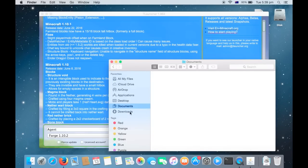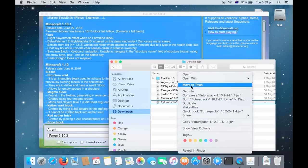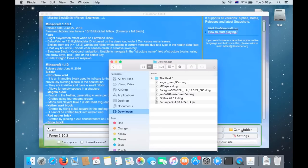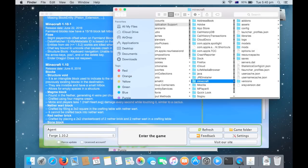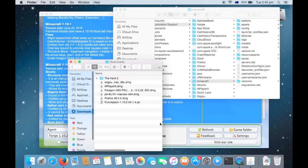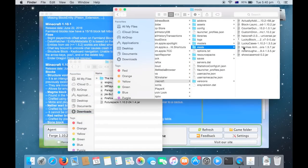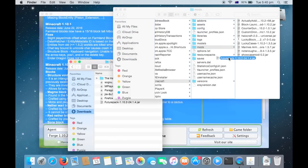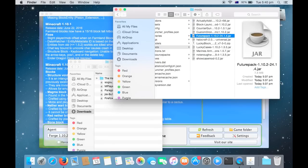But anyway, go to Documents, Downloads, and then FuturePack. You can drag it — drag that file — and Game Folder. Now drag it over there. And then, as I said, Mods. There are already a lot of mods downloaded here; you might have none. And then put the FuturePack Mod in there.